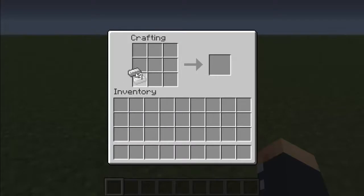First right click your crafting table and then place the iron like you're making a boat — like that — leaving the middle open and the top row left with nothing.